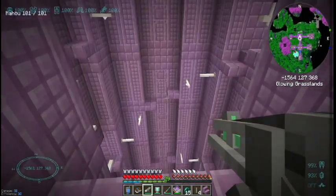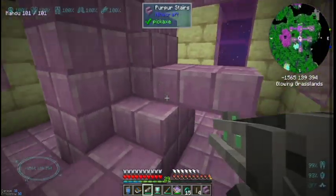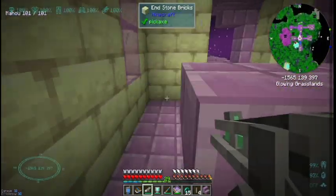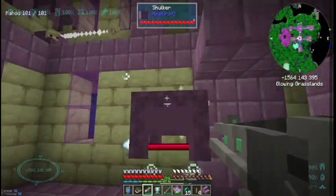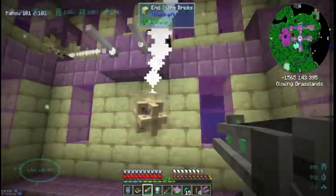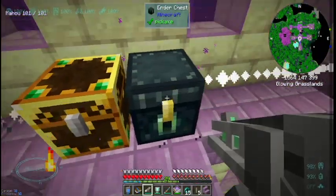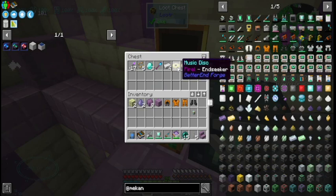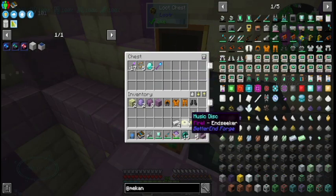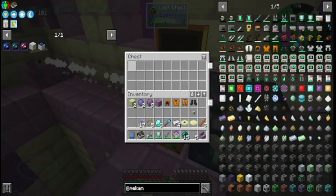We've got to find a chest, so we're gonna try to look around here. I haven't seen a single chest yet. Hey, there's a chest — oh there's an ender chest here and there's nothing there. Quite a bit of unique loot I haven't seen — these discs: fire and... enchantments: sharpness, efficiency, mending. That's cool!